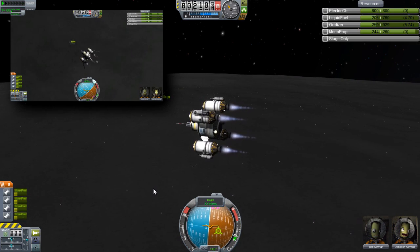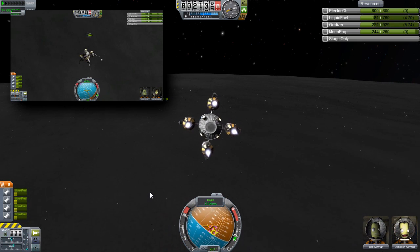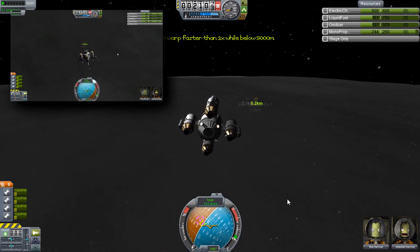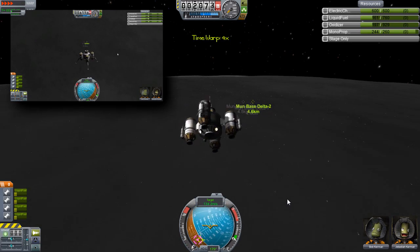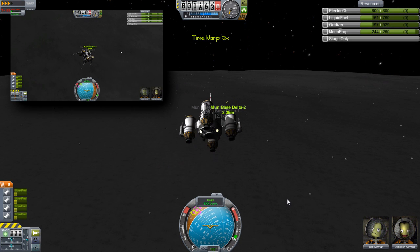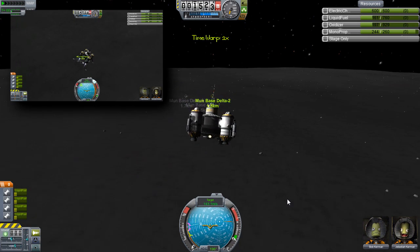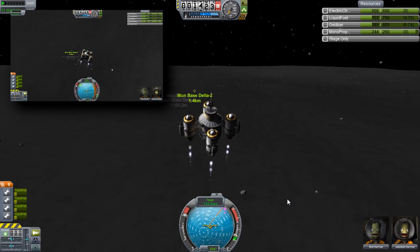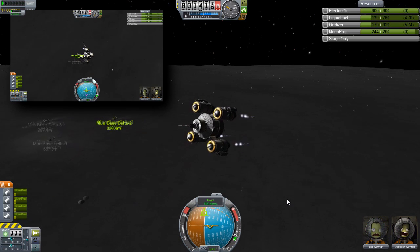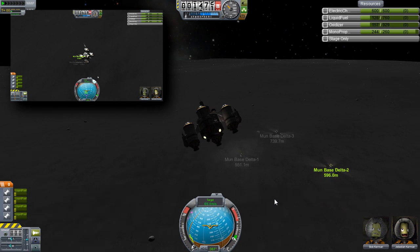I've just lowered my speed. Now I'm pointing at the target. That should be enough - doing it by eye. There's no point using map view for this anyway. I need to burn retrograde now. Which way am I burning? Kill all horizontal velocity. There we go. I need to get inside that triangle.